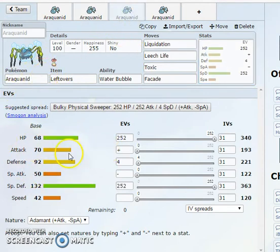More of a special defensive set with Leftovers — fully special defensive tank. It has no recovery apart from Leech Life. Liquidation, Leech Life, Toxic — and for the fourth slot, Facade. That makes you pretty much not useless if you get burned, Thunder Waved, or Toxicked. You're still going to be able to do damage back. You're going to be a wall, you're probably going to be taking statuses, so Facade at least lets you benefit from a status.